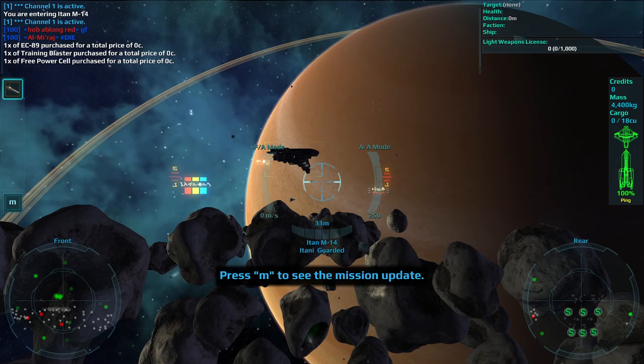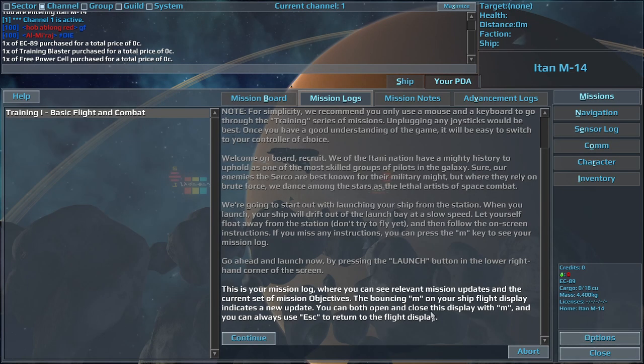This is your mission log, where you can see relevant mission updates and the current set of mission objectives. The bouncing M on your ship flight display indicates a new update. You can both open and close this display with M, and you can always use escape to return to the flight display.